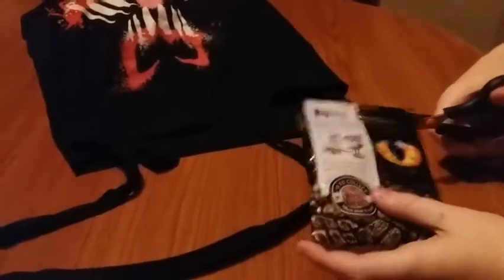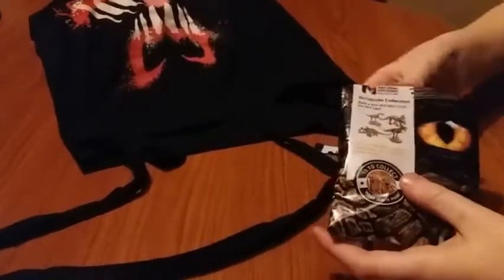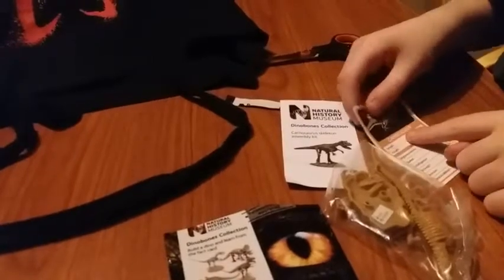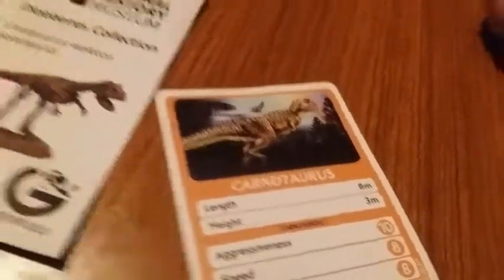I think I'll need my friend Snippy. There's that. Who is this? It is the Conatosaurus. Right, now let's open this. There we go. Let's get them out so we can build them.